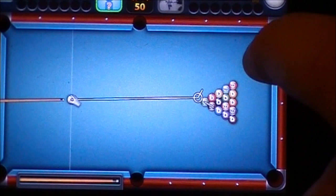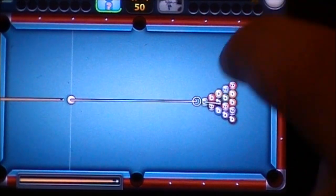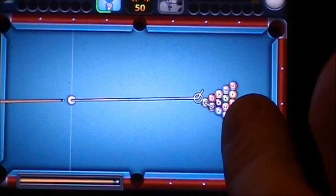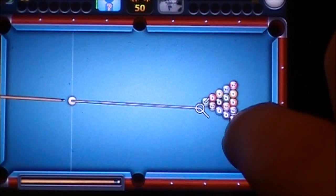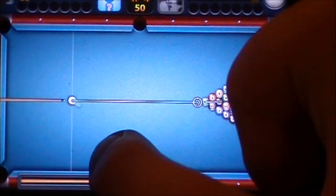To move where you want to hit, you just move the stick around — drag your finger to where you want to hit. That straight arrow is basically a guideline showing you where your ball is going to go after you hit. So you can see if I hit here, the ball is going to go right in the pocket. So I'm just going to hit it head on.